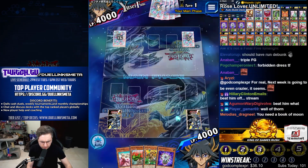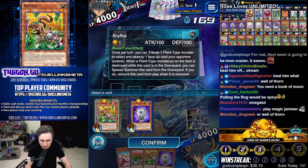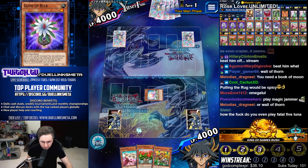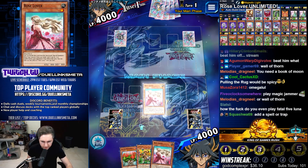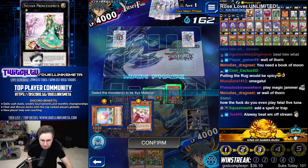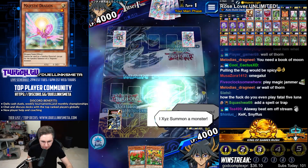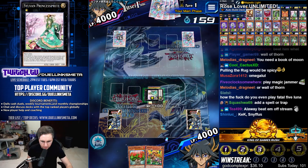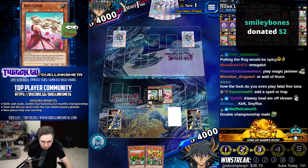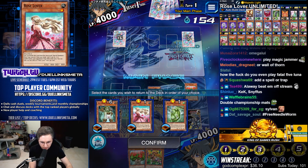Majestic Light. Why do we want Sniffus? Once per turn, tribute a plant to select and destroy — that might be good. We're going to return that and summon the Rose Lover. Get loving the Rose — I summon a monster! Sylvan Princess Sprite. Let's go, summon in defense. I don't feel too safe with you in attack position. Activate — we're going to detach a material, detach the Rose Lover. Hermtree, change the top three cards of our deck. The Hermtree is going to mill.